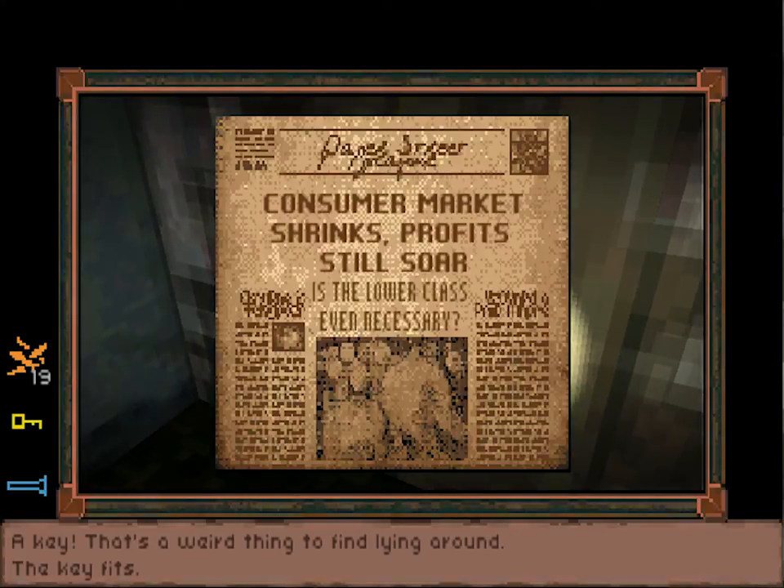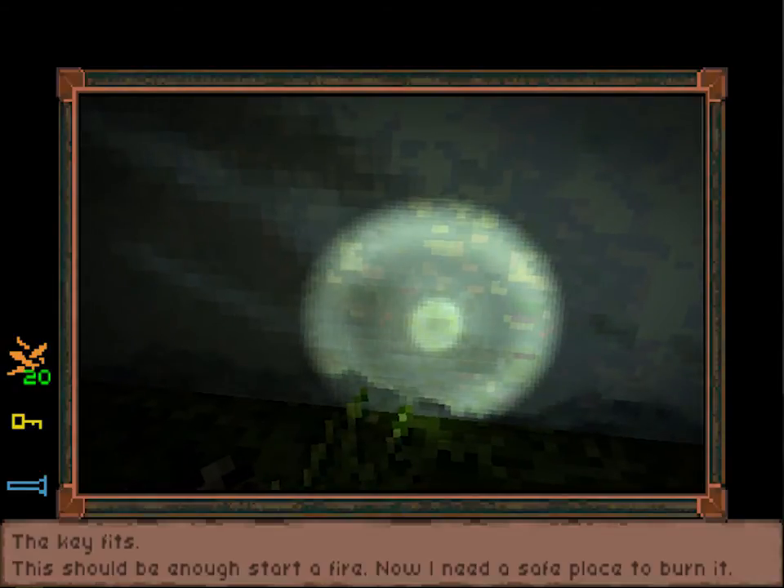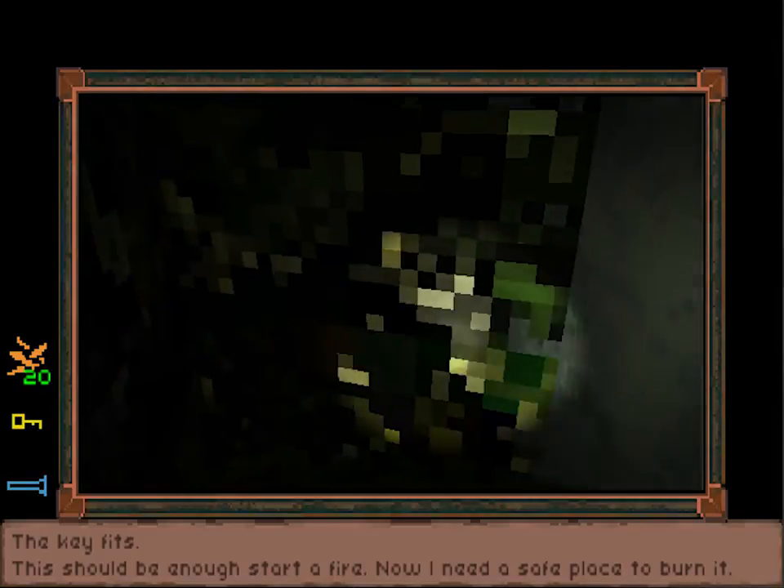'Consumer market shrinks. Profits still soar. Is the lower class even necessary?' Okay, this should be enough to start a fire. Now I need a safe place to burn it. You just need 20, but you can find more — doesn't hurt.